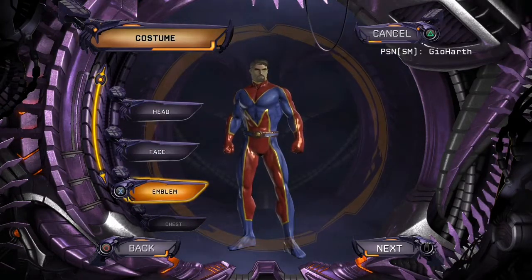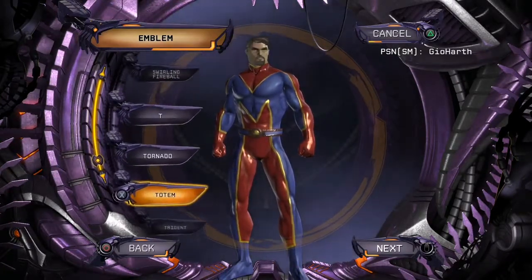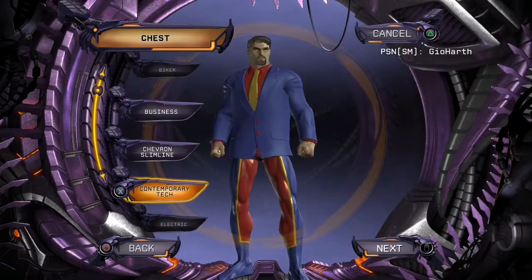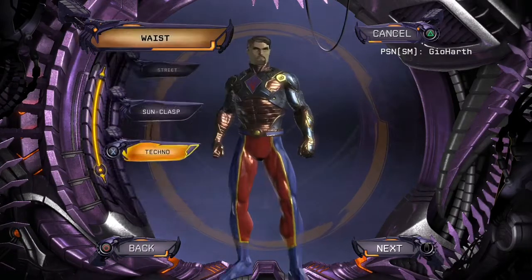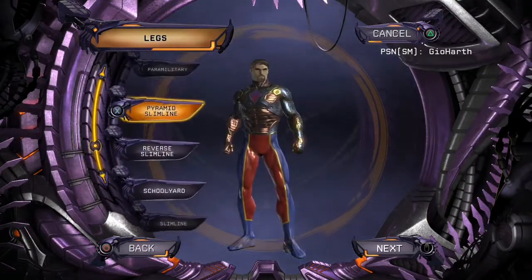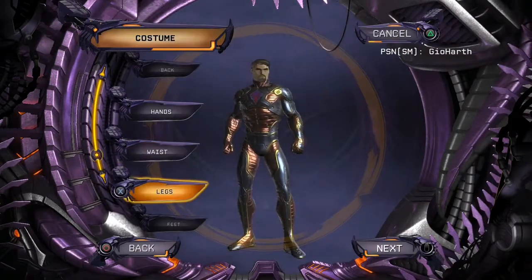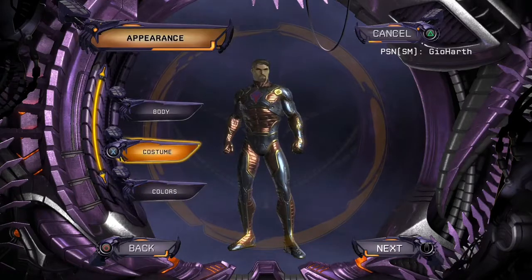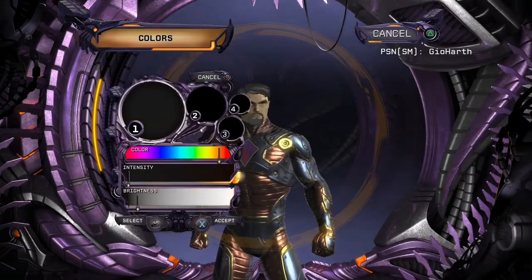Go to costume — do not worry about face or head, we will get there in a moment. Go to emblem and then down to totem. For chest, go to contemporary tech. It already looks like him. He has nothing on his back or hands or waist. For legs, go to contemporary tech. He has nothing on his feet.